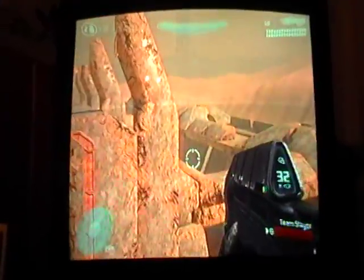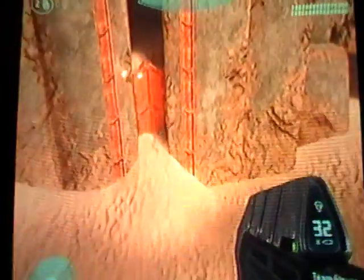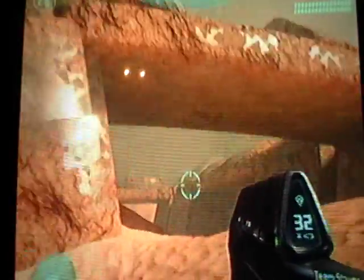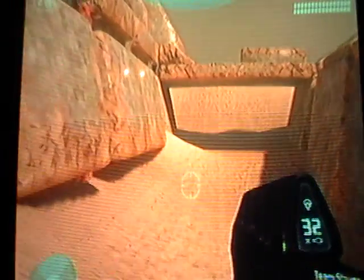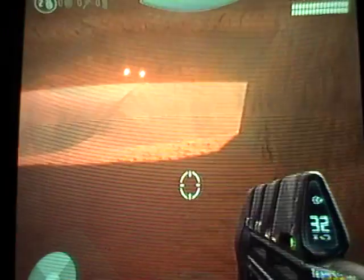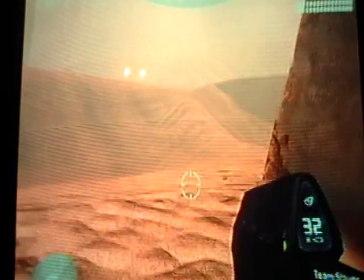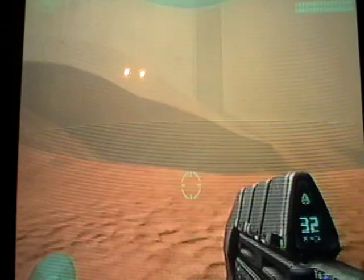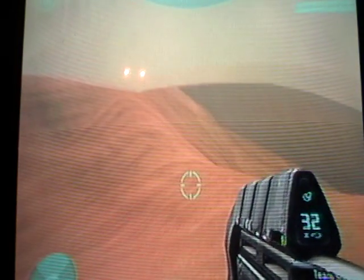Alright, so first of all, to get to the Wraith, you've got to head towards this area right here. It's like there's two big platforms above you. You've got to keep walking straight, and then turn right, and then head in this direction. Now you can't go up there because that's out of bounds.